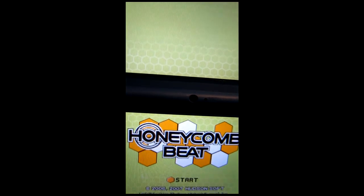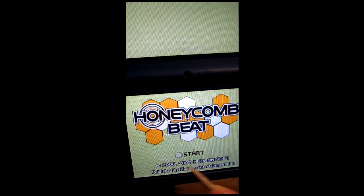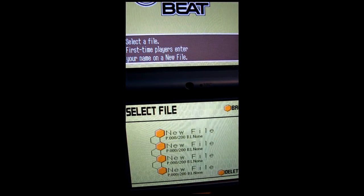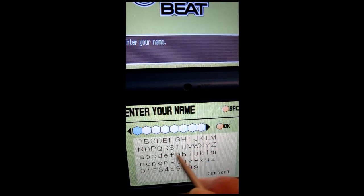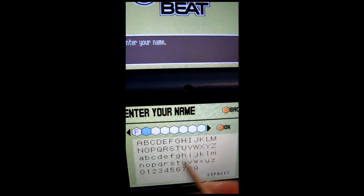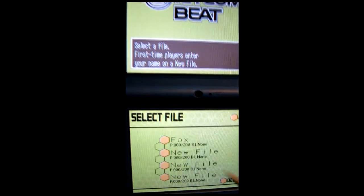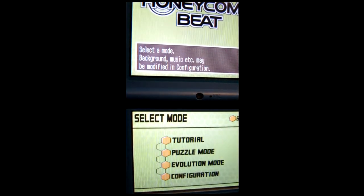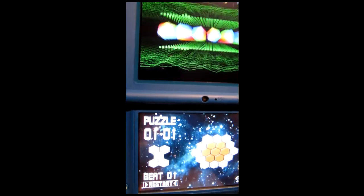Let's move on to the next game. This one's from the now defunct, unfortunately, Hudson Soft. I have a ROM of this already — I have unlocked more levels — but I haven't played the card yet, so it's all new files. Basically the game is a lights-out kind of game where you touch a hexagon and it changes the colors of the surrounding hexagons.